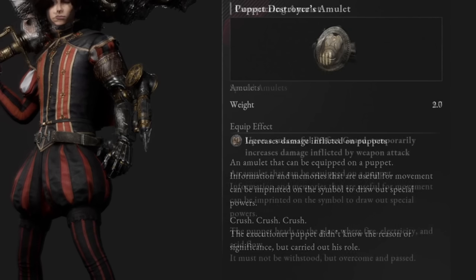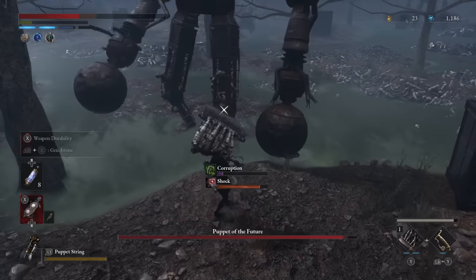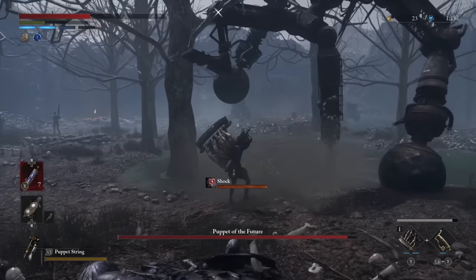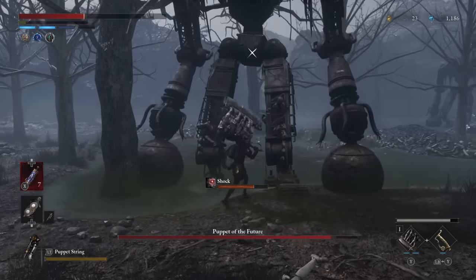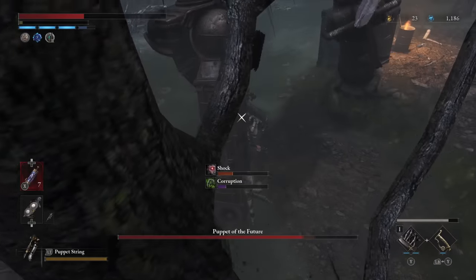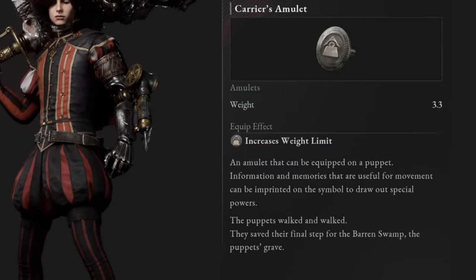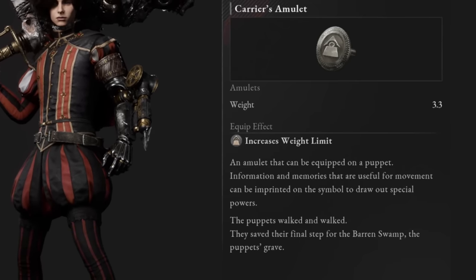For your third slot, you'll want the Conquering Amulet, which gives roughly a 25% damage boost to your next attack after getting a perfect guard, as long as it happens within five seconds. Sadly this isn't triggered by the parrying Fable Art — only by proper perfect guards — but if you time it right you can trigger the effect with a normal perfect guard and then use either Fable Art on the next incoming attack to create massive damage hits. This one also comes from trading in a boss Ergo to Aladoro, specifically from the Flame King boss. In your last slot once you have four unlocked, go with the Carrier's Amulet, which increases your carry weight limit by 15% and lets you use heavier defensive parts for more survivability. If you aren't at four amulets yet, you can use it as one of your three, replacing the Conquering Amulet if you want survivability over damage.